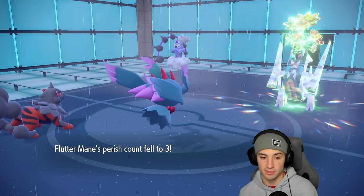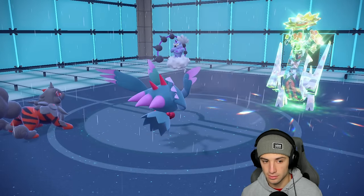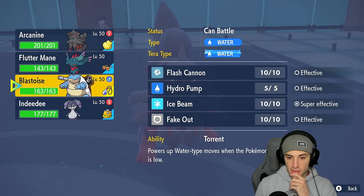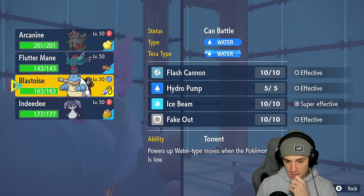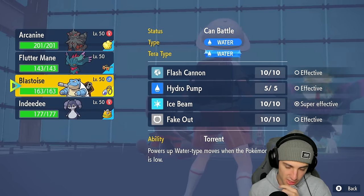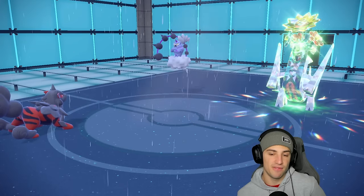We do get the flinch — that's actually pretty massive. Flutter Mane's health is going to drop a little bit, but from here we're just going to stay and drop another Rock Slide. I'm going to Rock Slide again and swap you into Blastoise in the rain. If he's going for an Electro Shot — maybe. He could be going for Electro Shot into the Flutter Mane slot, but I think Flash Cannon more than Electro Shot. So I'm going to swap Flutter Mane into Blastoise so I can fake out next turn.